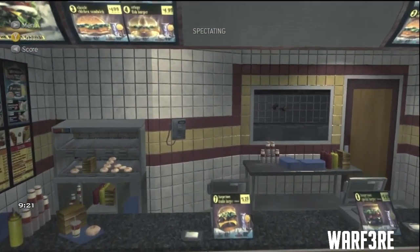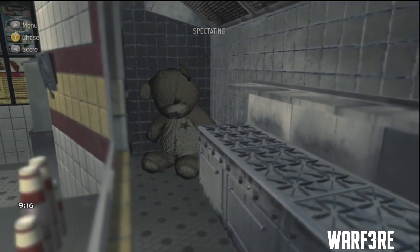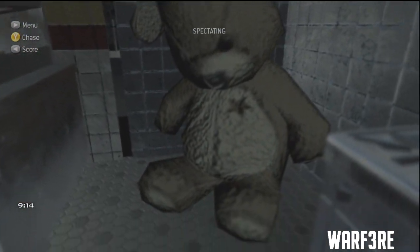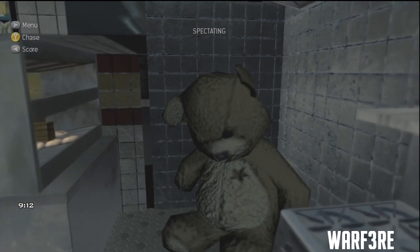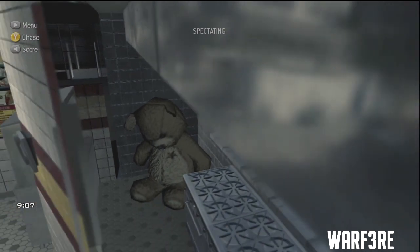You can do a private match, whatever you want to do, theater mode. Now go in there right about now. And there it is — it's a big teddy bear just sitting in the corner. There's a star in his chest. That's about all the Easter egg is.